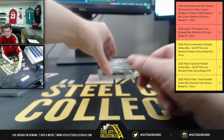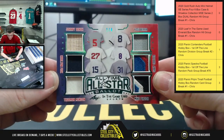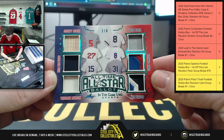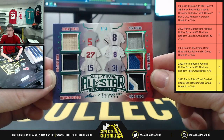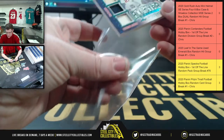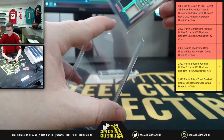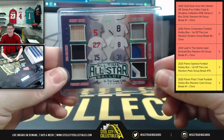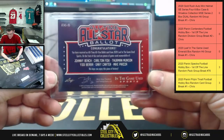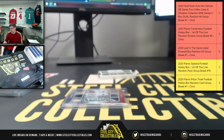Here we have the All-Time All-Star Ballot, 1 of 4, featuring Johnny Bench, Carlton Fisk, Thurman Munson, Mike Piazza, Gary Carter, and Yogi Berra — 1 of 4 for the All-Time All-Star Ballot.